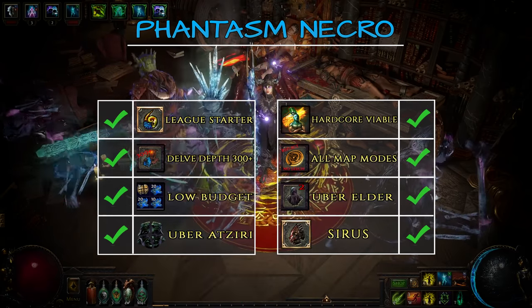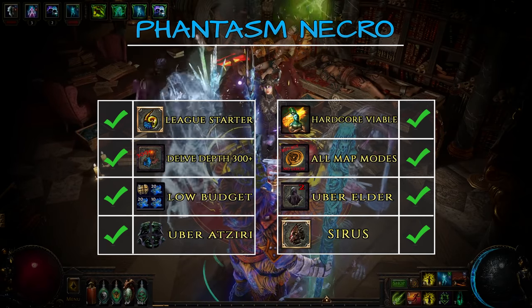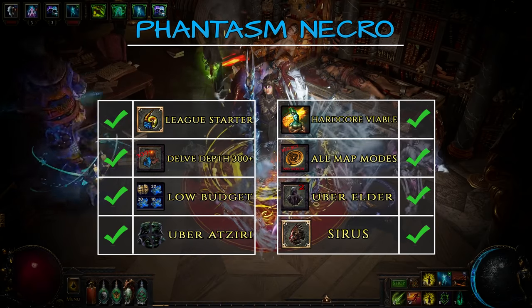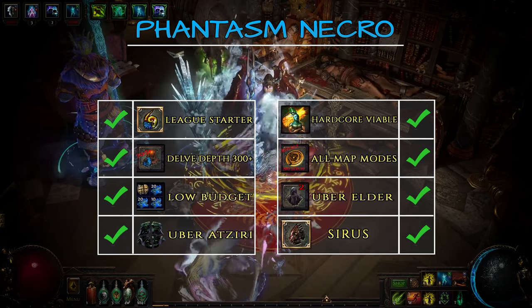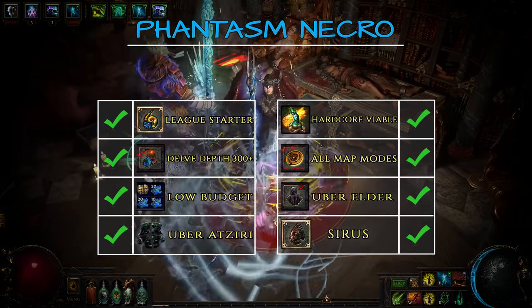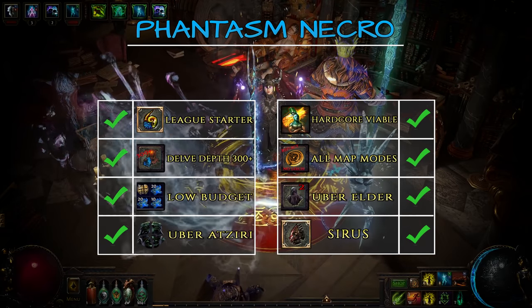Apart from broken spectres which get nerfed the next league or insanely expensive carry-on golem builds, this will likely be the strongest summoner build you've ever played. Not only that, but since this is not a mainstream minion by any means, it's also very unlikely this will get nerfed anytime soon. On top of that it's incredibly cheap, with many of its gear pieces costing just a few chaos orbs, and the build is able to clear tier 16 maps on a 5 link.